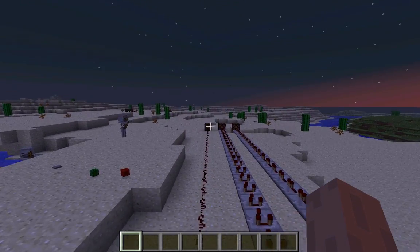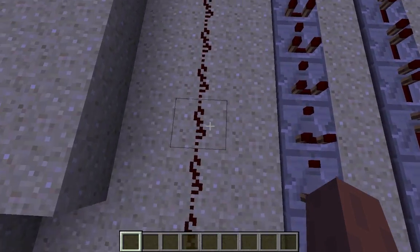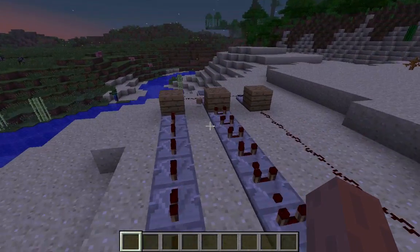There's a redstone lamp at the end of this. This goes to a redstone wire which doesn't even turn on the lamp. This will instantly turn on the lamp, and the repeaters will slowly turn on the lamp.